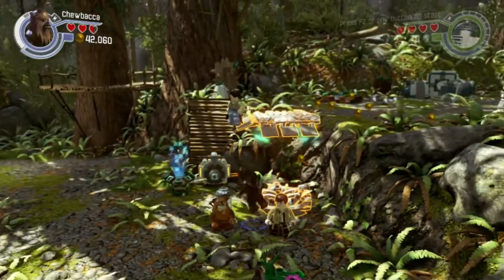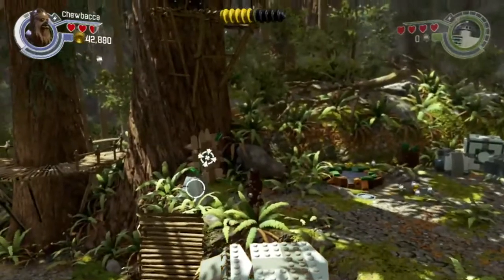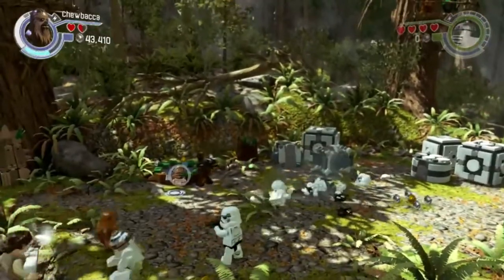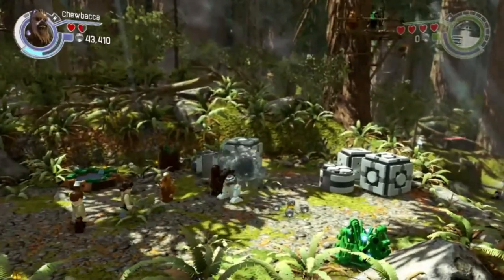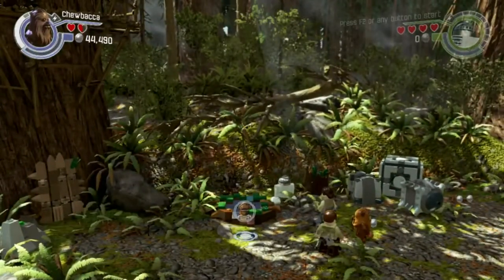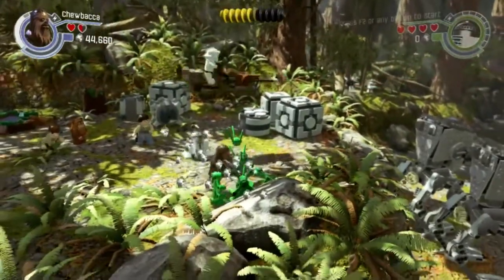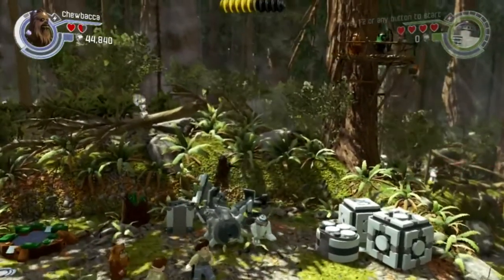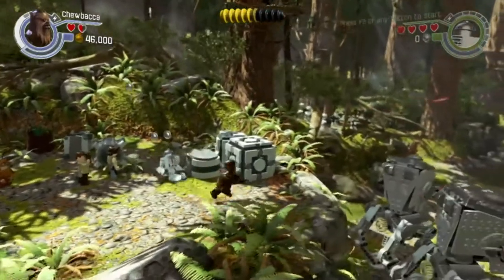Oh, Leia's going for a ride! Let's play as Chewie for a bit. Not having any of that — we are not going to hurt Chewie, he's far too cute. We need — I think his name is Admiral Ackbar. But we don't have him right now, so there'll be lots of things like that in these games where you'll have to come back in free play mode with a character you've unlocked at a later point.